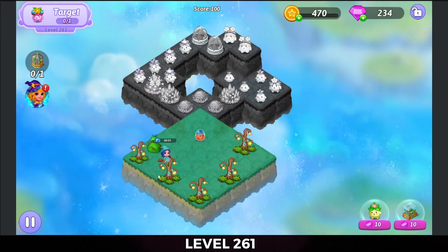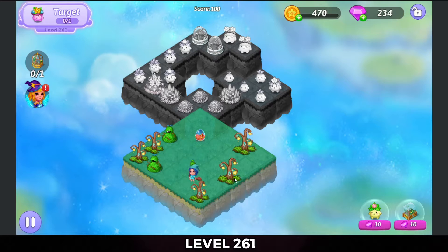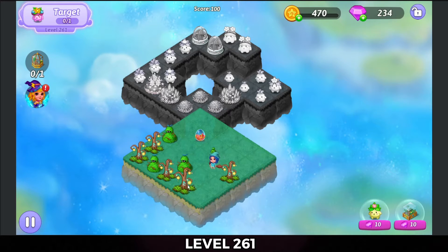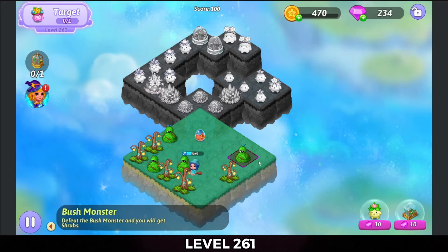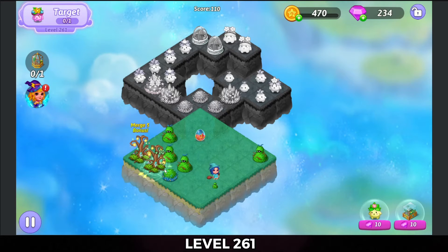I'm gonna harvest off these trees, once each, and then merge them. There's a grass shrub thing — a firefly shrub. Bring that up for a five merge there.